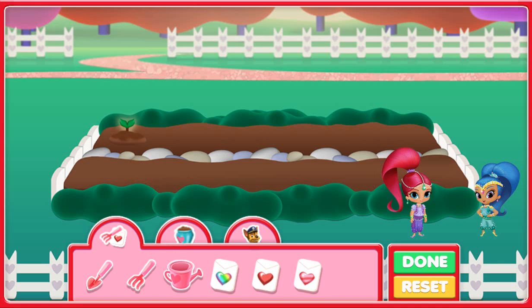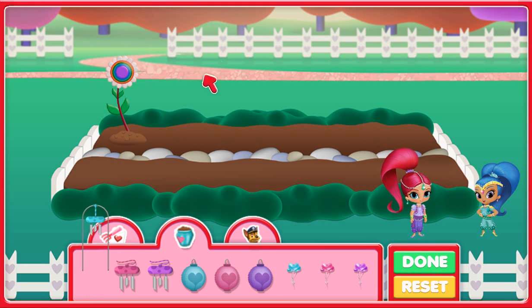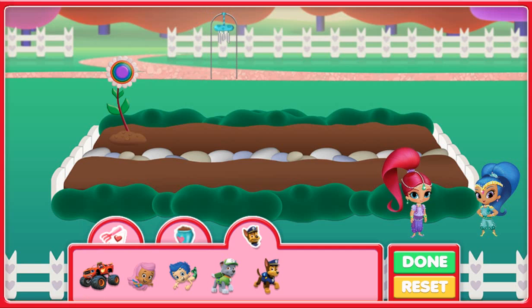Click the growing sprout! Then Shimmer and Shine will use their magic to grow the flowers! Let's decorate! Click on a decoration, then move it into the garden outside the flowerbed, and click again! Now let's add the most important thing a Friendship Garden needs — friends! Click on them, then move them into the garden outside the flowerbed, and click again! You can move items after they are placed by clicking them again! You can remove items by dragging them here!